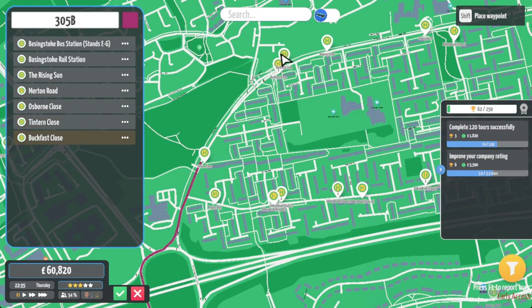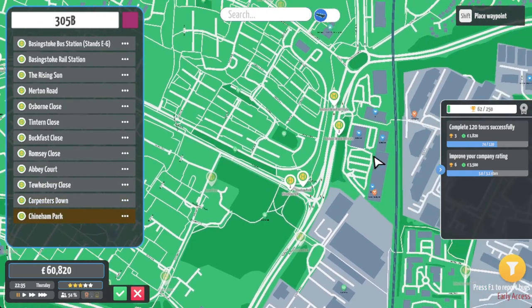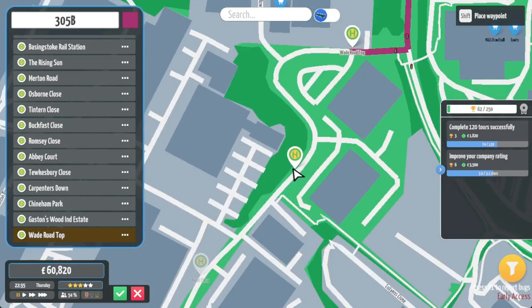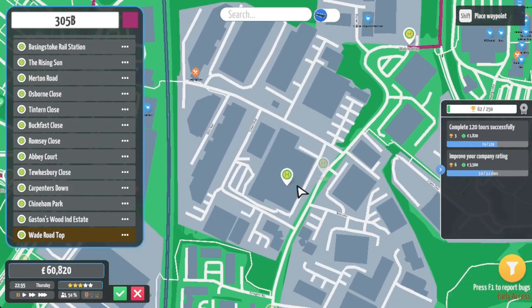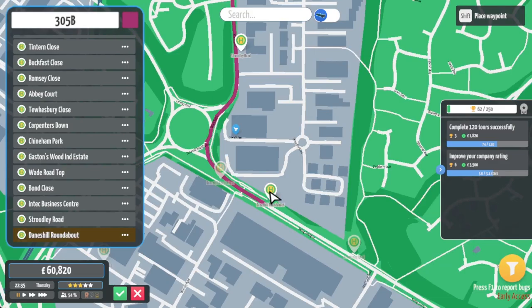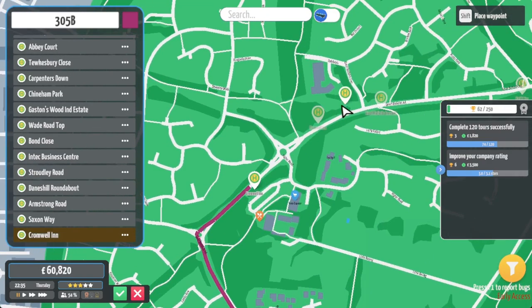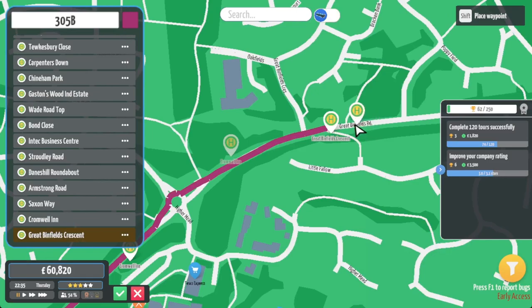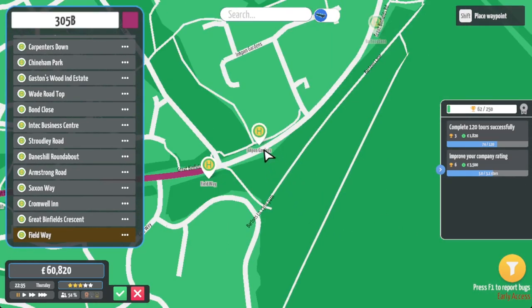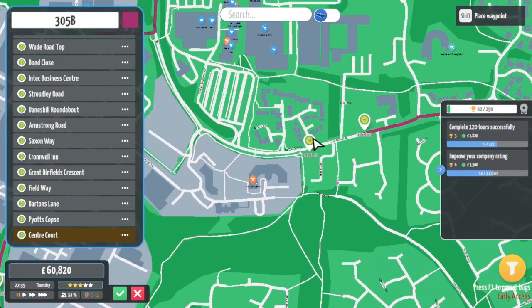We'll do the same thing for this route but then follow the main road here - it's sort of like a combination of the other two routes. But instead of going up to the estate the other two go to, we're going to a different estate on this one. We'll go around this way and up to here, straight around to this stop. Wade Road top - very good. We'll serve the stops already here and follow this all the way around.